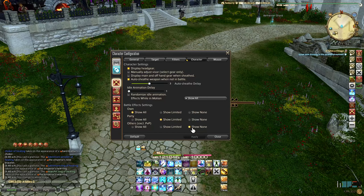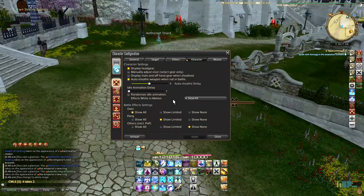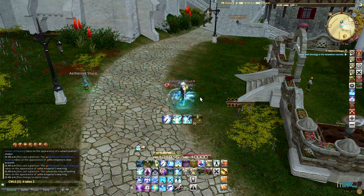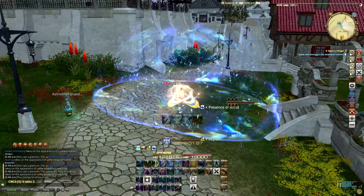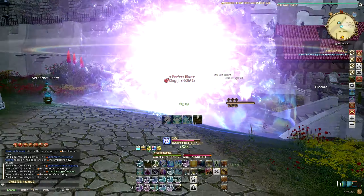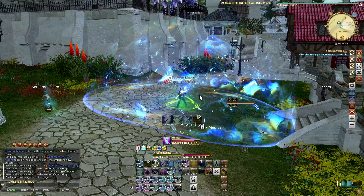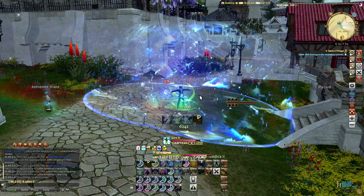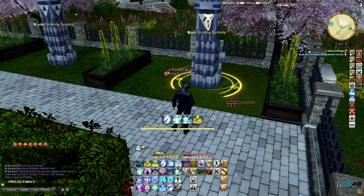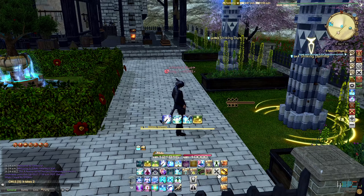I would suggest you to have your party battle effects set to limited. This is to ensure that you're able to see the bubbles from your healers that either reduce damage taken or give out a regen tick. With that setting, it should make raids and dungeons more bearable and easier to digest since it hides other players' effects from your screen. For others, be sure to leave it to show none, as you won't want to see other players spamming their skill effects around you.